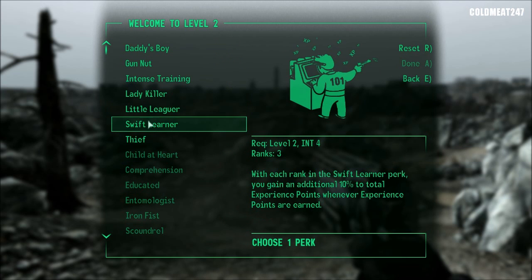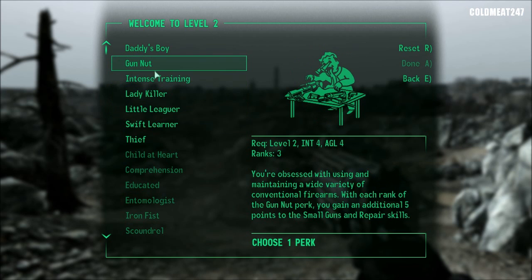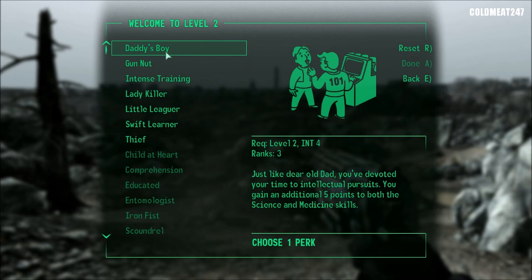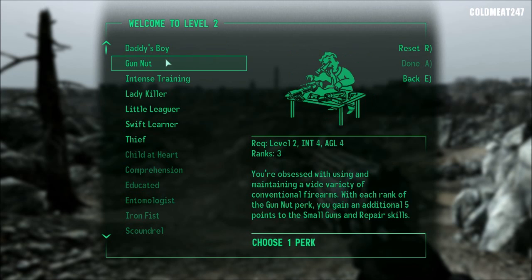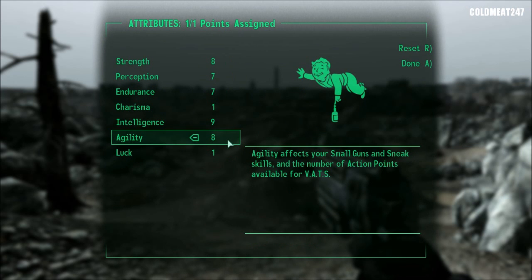And one perk here. I would not recommend Swift Learner — many of you will go for it to get more experience from everything, but if you take your time and walk around a bit, there's enough experience, especially if we do a little bit of side quests. So it's not really a good investment. Instead, we'll go for Intense Training, because for Gun Nuts — Small Guns and Repair — I'm going to put points in anyway. Daddy's Boy gives science and medicine, but that'll go up by itself too. So we'll take Intense Training to get a point in SPECIAL, and I'm going to put that point into Agility for Small Guns, sneak, more action points, and VATS.